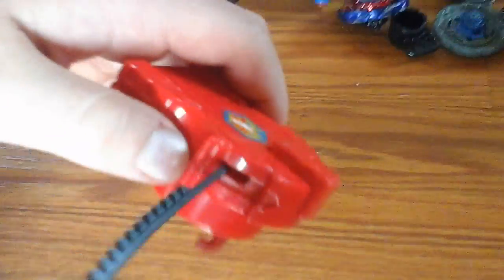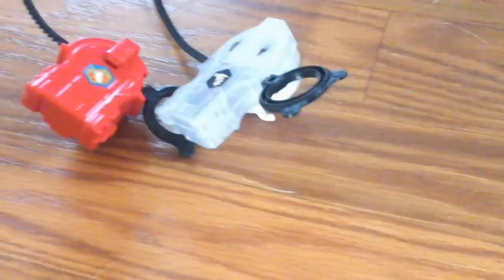This is a right launcher — I got it with Storm Pegasus from a friend. It rips really well, and so does this one. We're going to launch first Aquario, then Cosmic Pegasus, then Storm Pegasus, then Old El Drago, and then Lightning El Drago. Old El Drago is also the original El Drago. I got this launcher and the two El Dragos from a friend, and we'll start out with Aquario and the right-turning launcher.